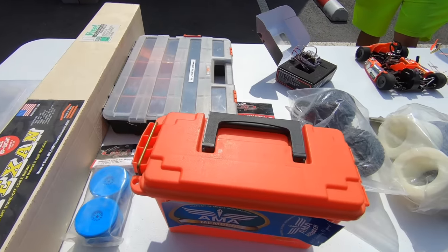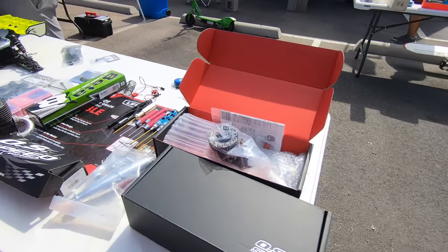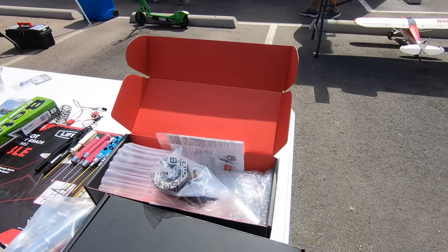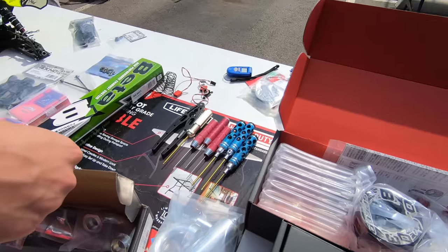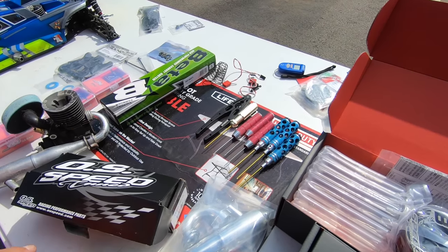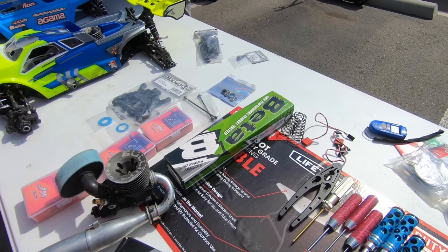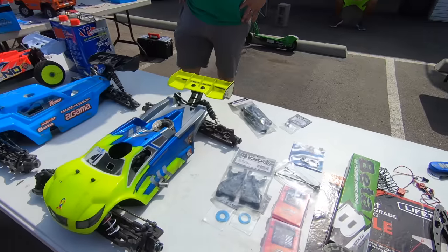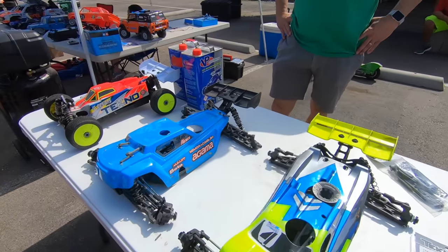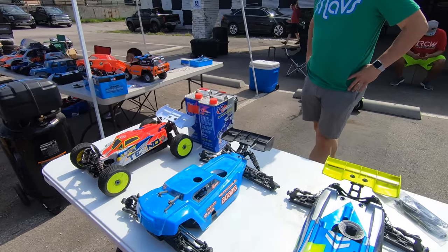We've got brand new speed, some fresh stuff — this is a 2103, and another 2103. You've got nice new shiny pipes, a 2090, lots of tools. Here's some good club racing motor action — that's a Spec 2. A couple of truggies, looks like Agama and Techno buggies. There you go — fuel too.